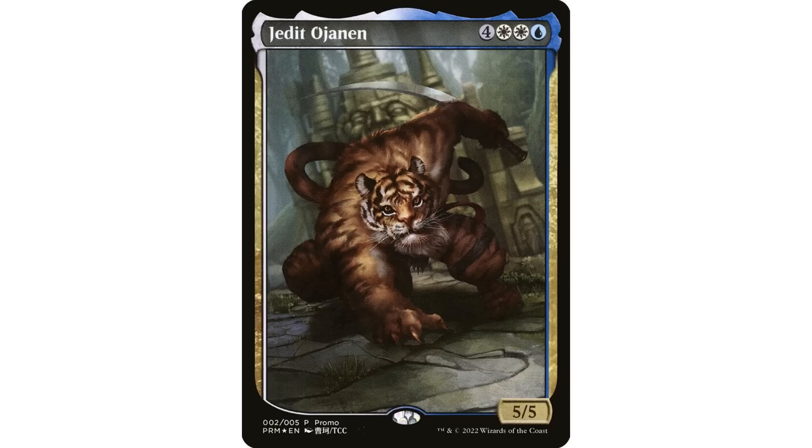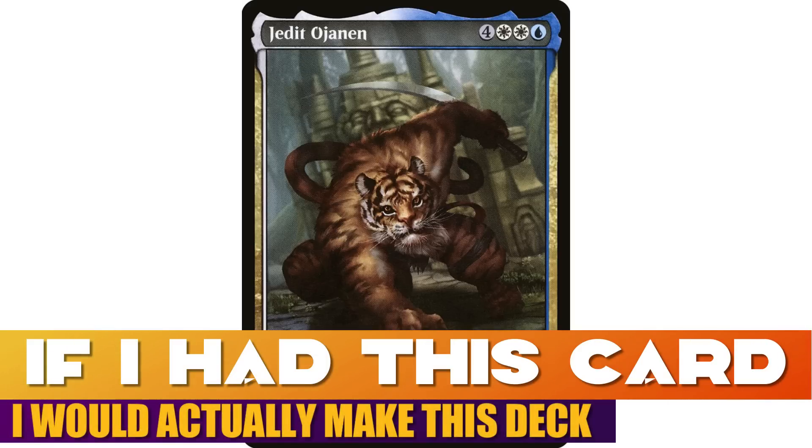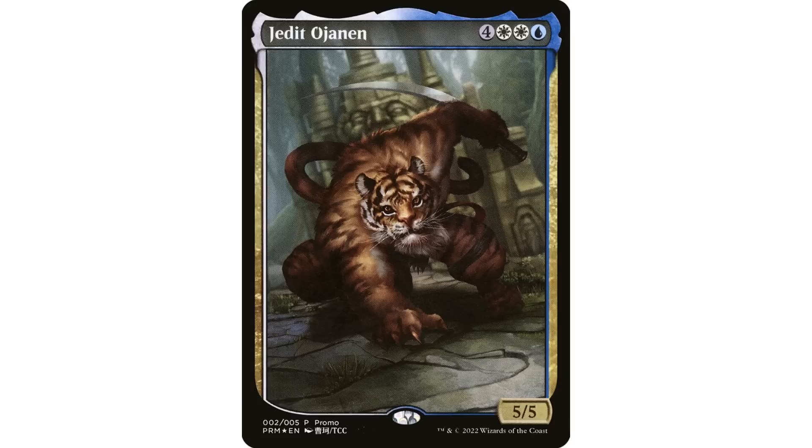All you need to know about Jedit Ojanen is it costs seven mana and it's a 5/5 because it doesn't do anything else. I absolutely love this card and I love the fact that because Jedit Ojanen is such a terrible vanilla creature, turning it into a full-art card really makes sense. I'm such a massive art guy that if I got my hands on this card I would make a Jedit Ojanen deck just so I could use it — that's honestly the only reason to ever make that deck. They knocked it out of the park taking a card with bad original art and making it something people actually want.